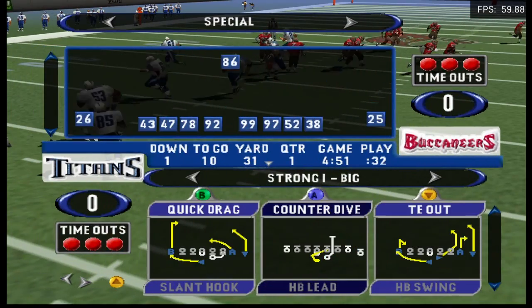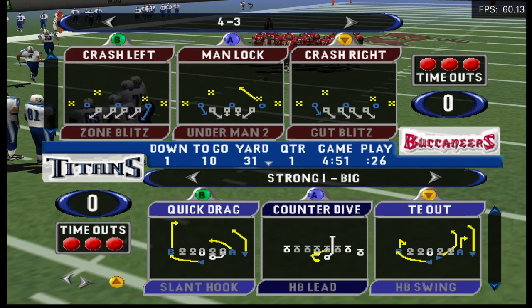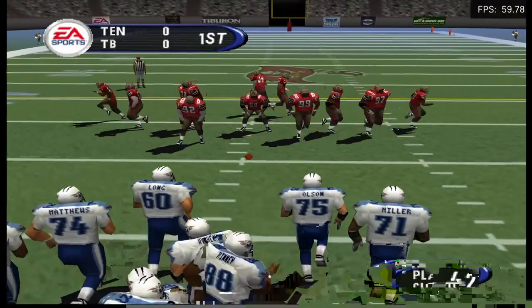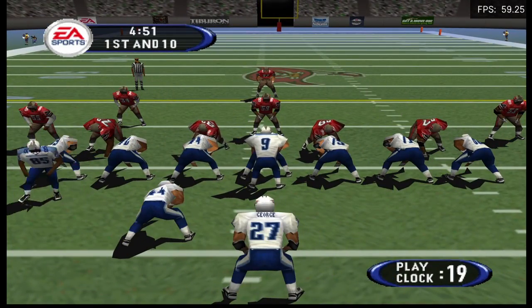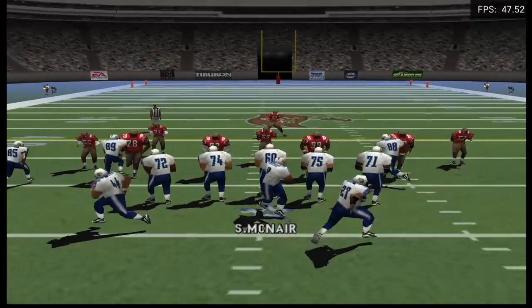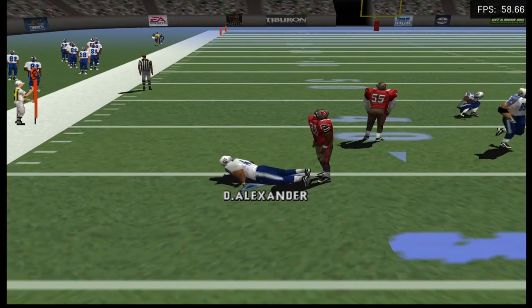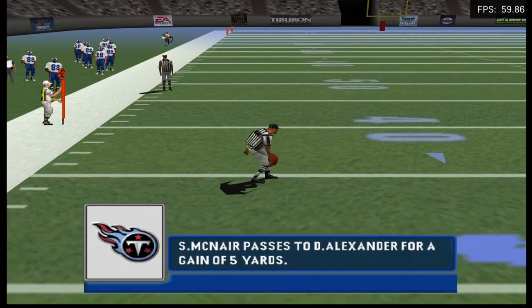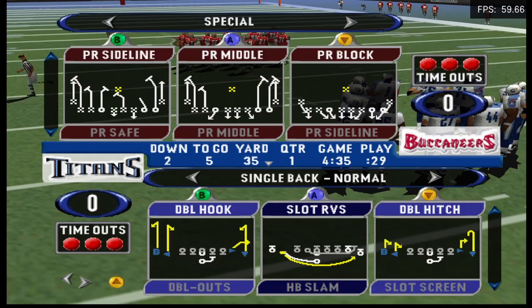First and 10, ball on the 31-yard line. Pass is left — the pass is complete. Second and five, ball on the 35-yard line.